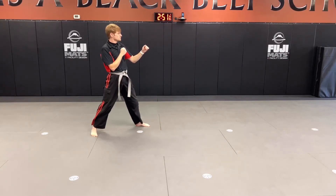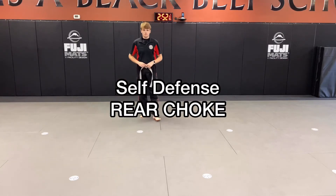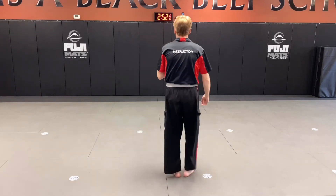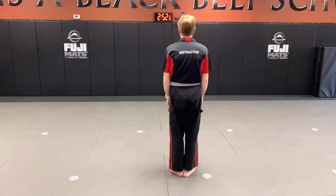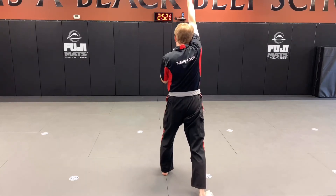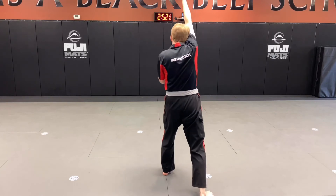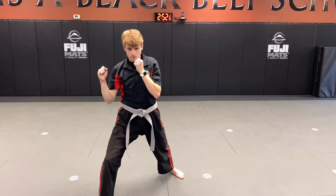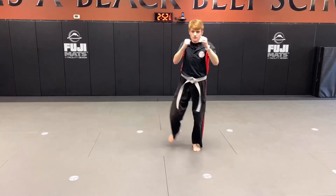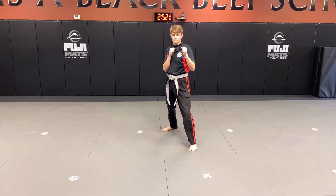All right, now we're going to get to our final self-defense known as rear choke. So Farron's going to face the same direction as you guys. The choke is coming from behind. And one — first thing he does is step back with that right leg, right arm comes sharp up in the air. And two. Nice. Good. Turning behind him, dropping that elbow down. And three. Good. Nice strong elbow strike. And then crossing cover out. Reset.